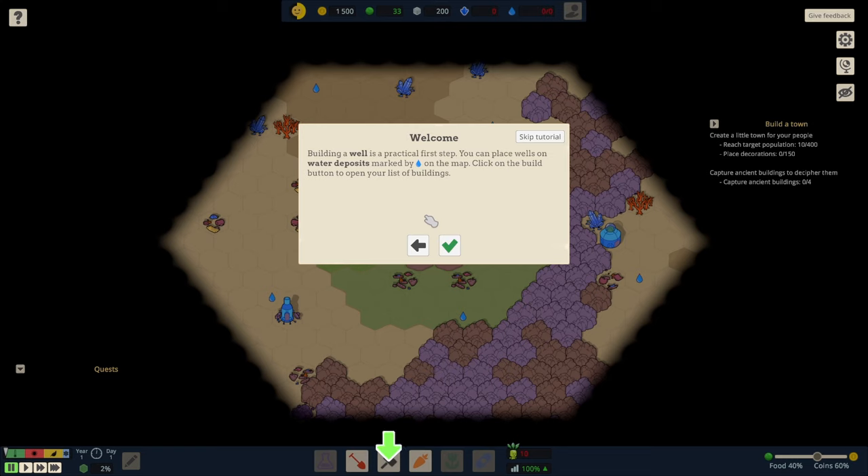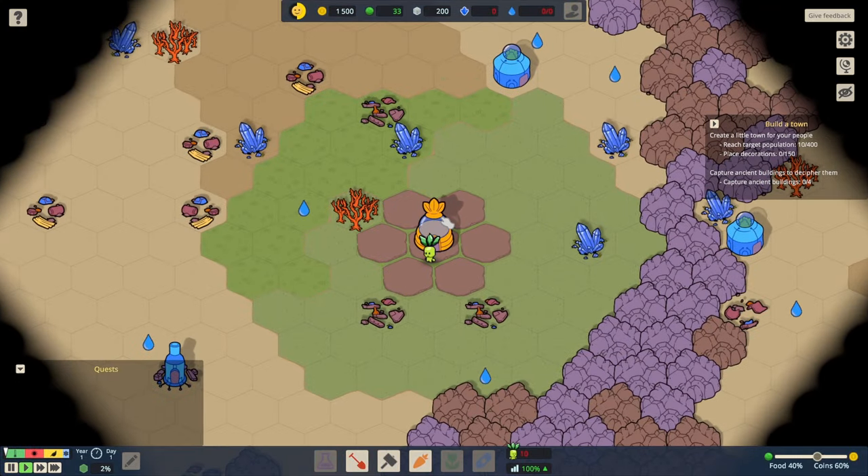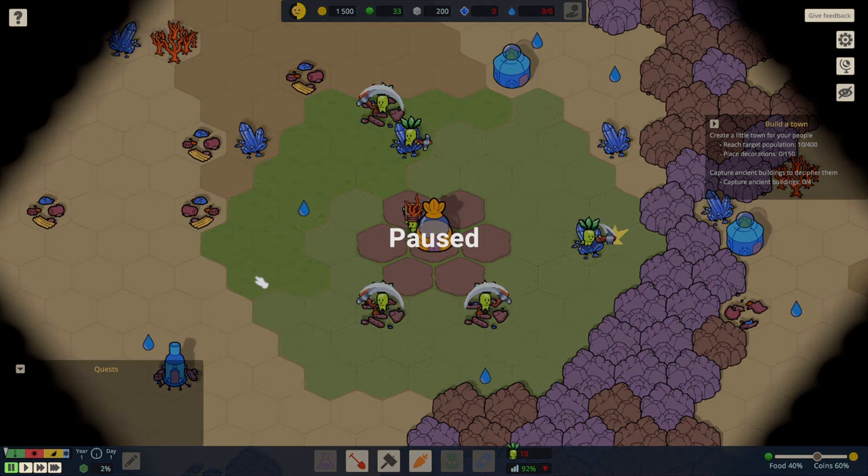Building a well is a practical first step. You can place wells on water deposits marked by a big water drop on the map. Click on the build button to open your list of buildings. Oh look, are they the sproutling workers? Hello sproutling workers, they're completely adorable. Now that the game is in motion, I think this is the perfect time to ask a very important question: is spacebar pause? And yes, spacebar is pause. Well done, game.